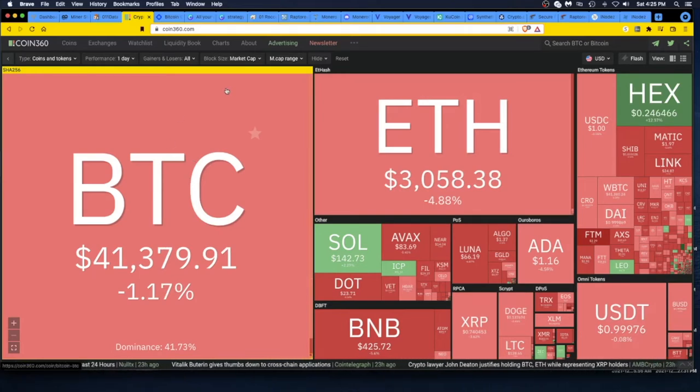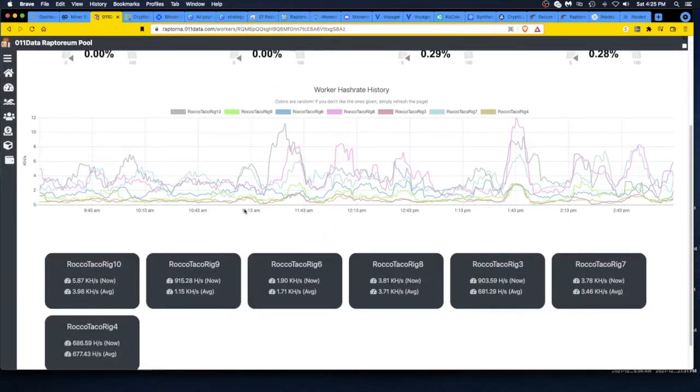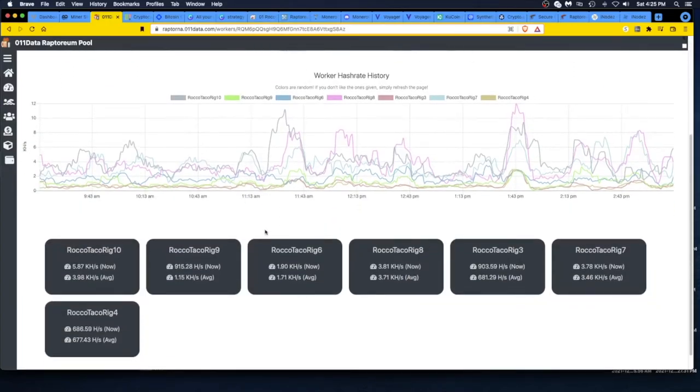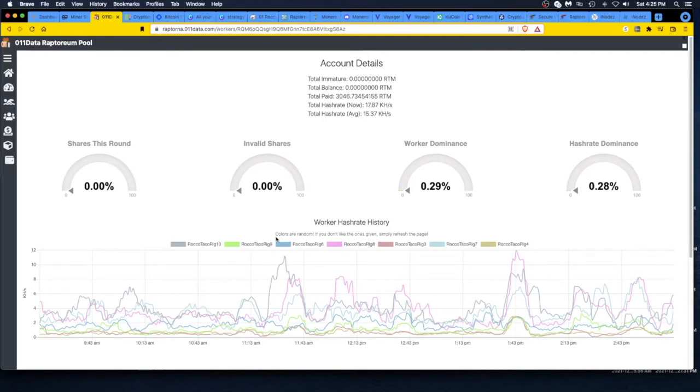You can buy low and build your stack, your satoshis, and increase what you're holding. I am mining Raptorium on the 011 data pool and get a couple payouts now and then. I have three beefy Ryzen 9 3900s working, plus Ryzen 5s and Ryzen 3s. I'm getting something and that's what it's all about — using what you got and not going broke buying hardware. I've been paid out about 3K and I'm still mining away on the 011 data Raptorium pool.